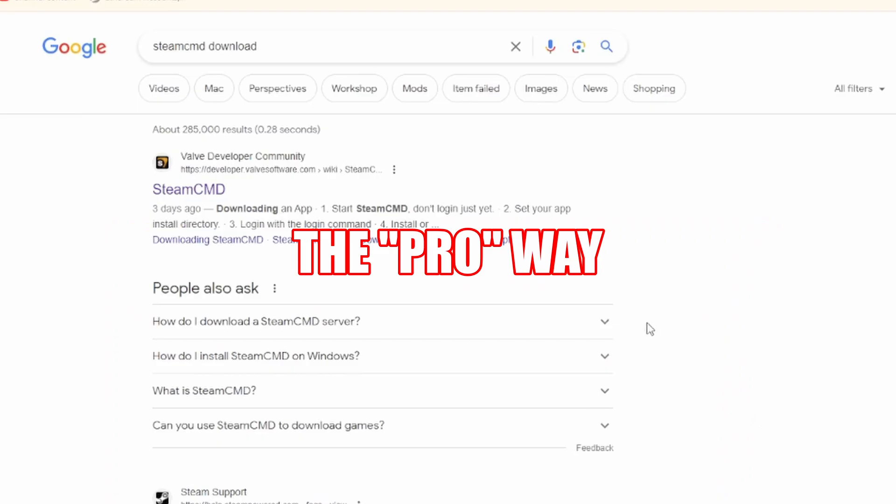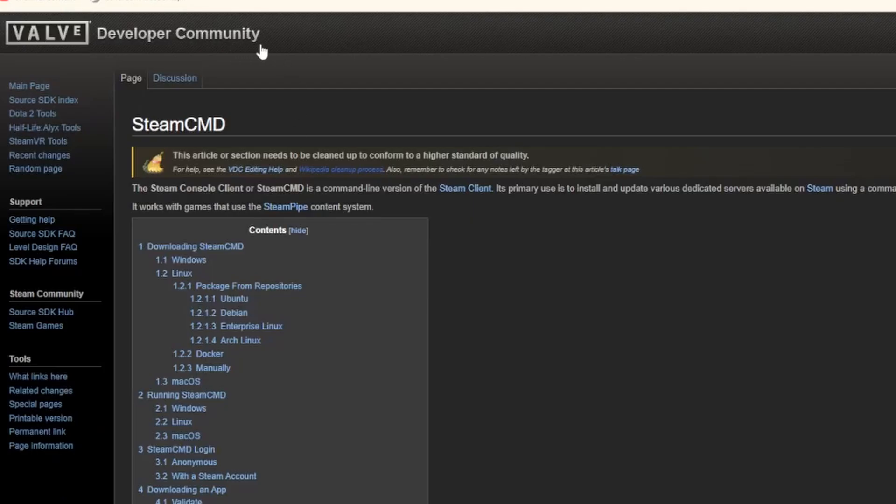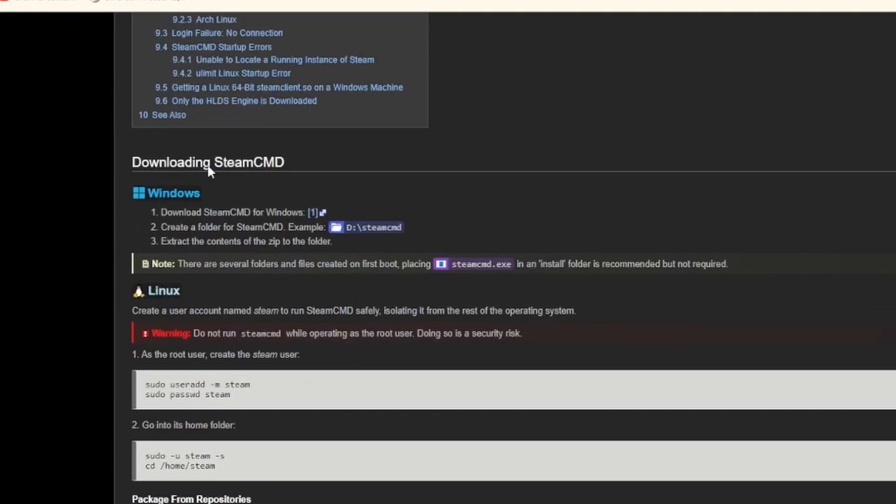All right, so now that you've seen the easy way, let's go over the hard way. This is going to involve SteamCMD. If you Google "SteamCMD download" and click that first link — it's going to be a Valve developer community link — scroll down to Windows and you'll see "Download SteamCMD for Windows." Click that and it should download.